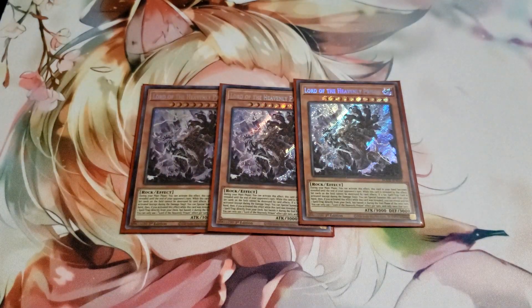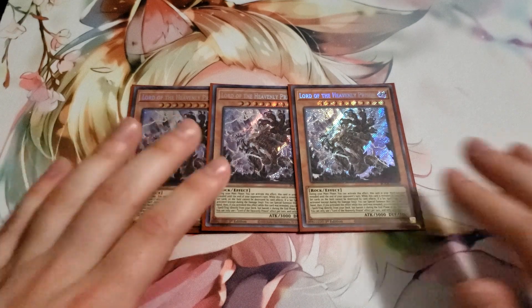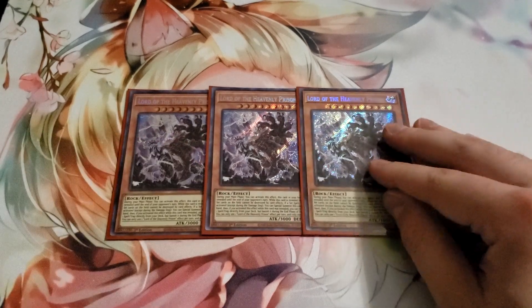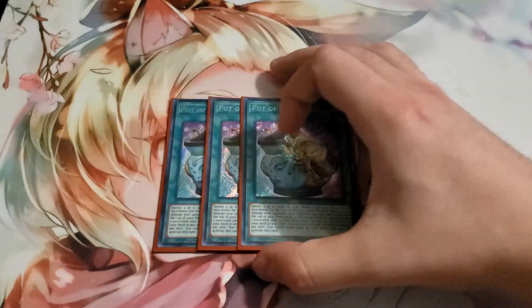We are playing one Tyranno. Lastly for monsters we have three Lord of the Heavenly Prison. We're definitely playing this more trap-heavy than dino-focused, and Lord of the Heavenly Prison is a ridiculous card — it protects all your back row from spell and trap destruction, provides a huge body on board, and gets whatever trap you need. I was setting this to activate my traps a lot today rather than like consistency spells. He was super clutch all day. I wanted to play three because he's very very good.